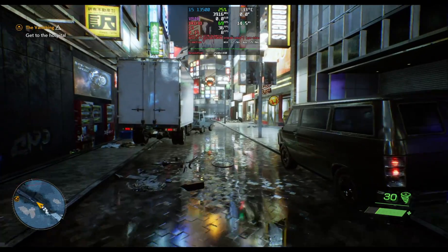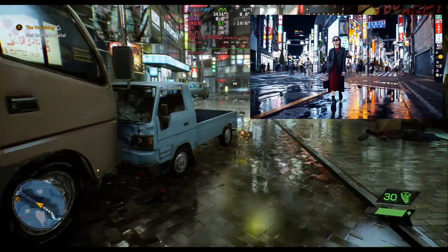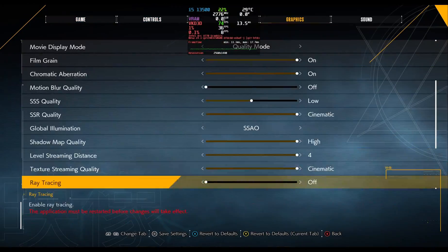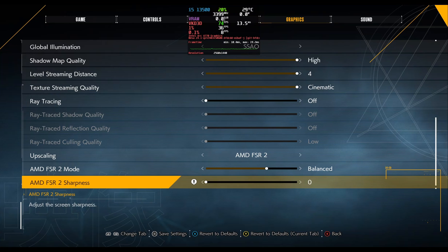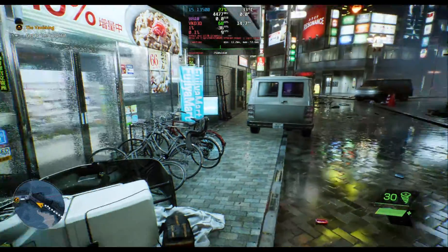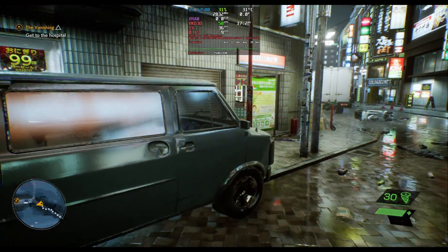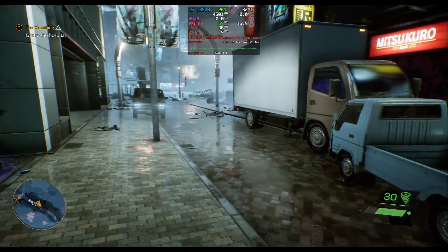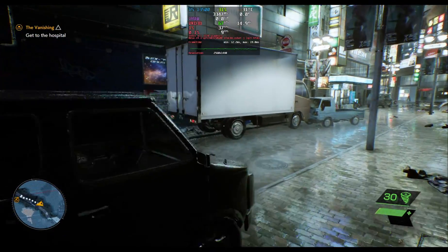Either way, I can't stop associating this game with that one Sora AI video with the lady walking in Tokyo. Keeping FSR 2 with sharpness down to 0, I get a range of 64 to 78 frames per second, a 1% low of 36, and a 0.1% low of 9 frames per second.